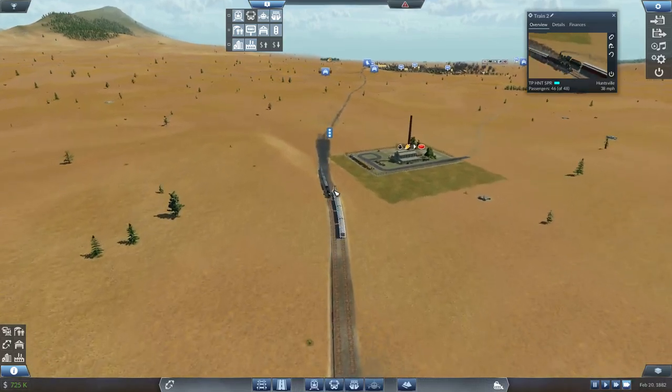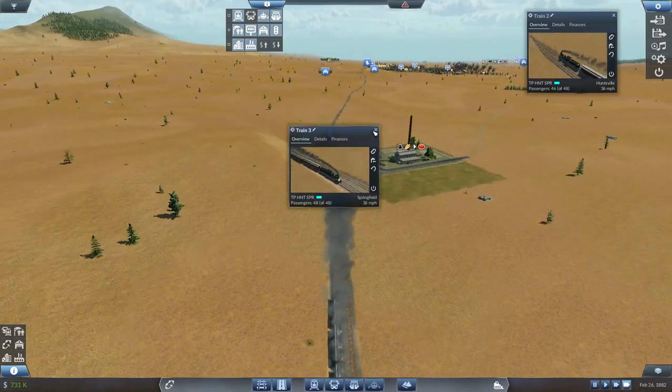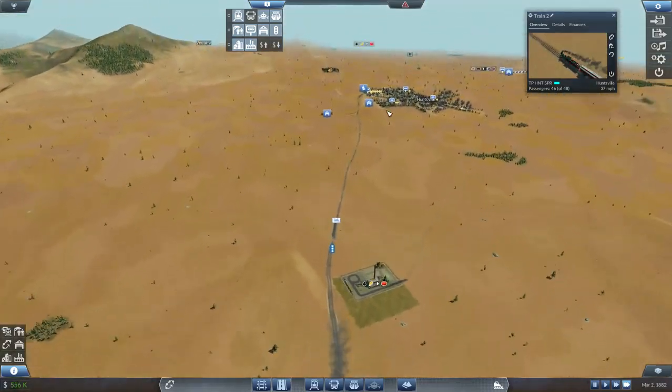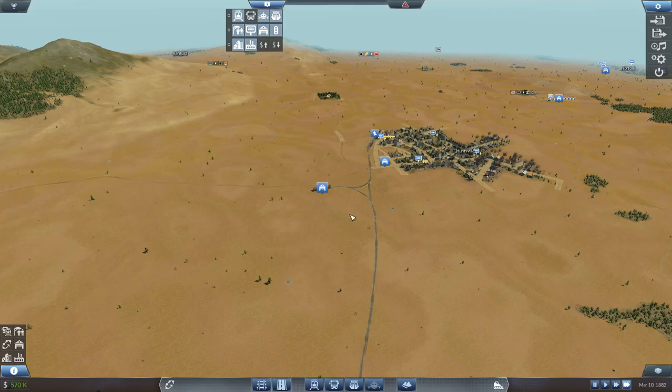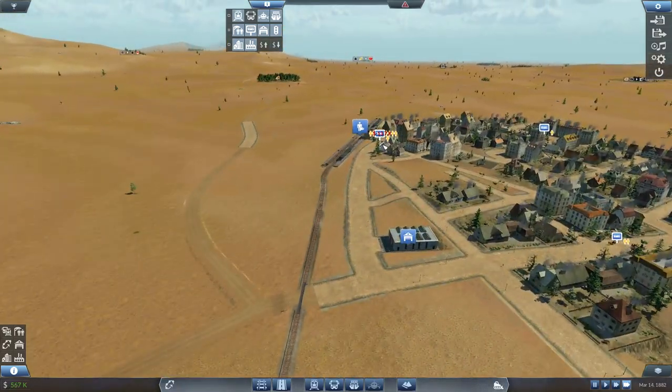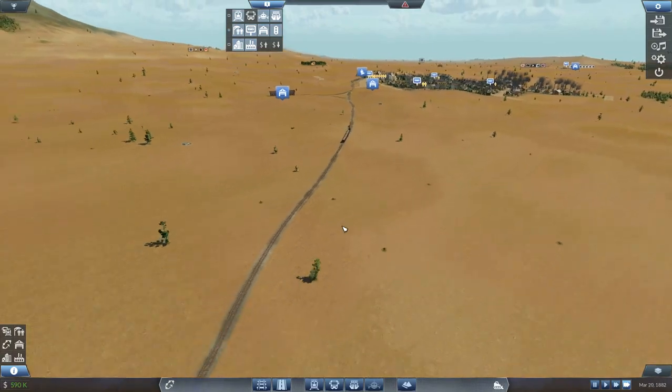How's this train doing? Boom — 48 out of 48. It looks like there's a bunch of passengers waiting up here, so I probably could duel this line up. So we can lay the track down while we're waiting — that's not going to be too complicated.